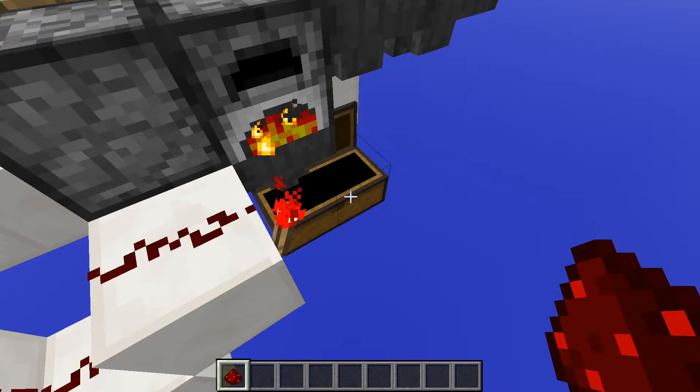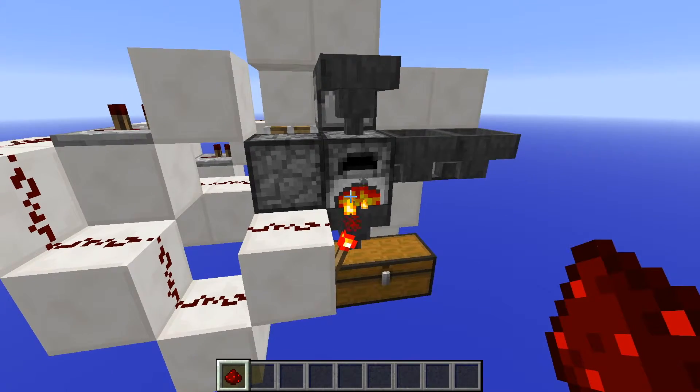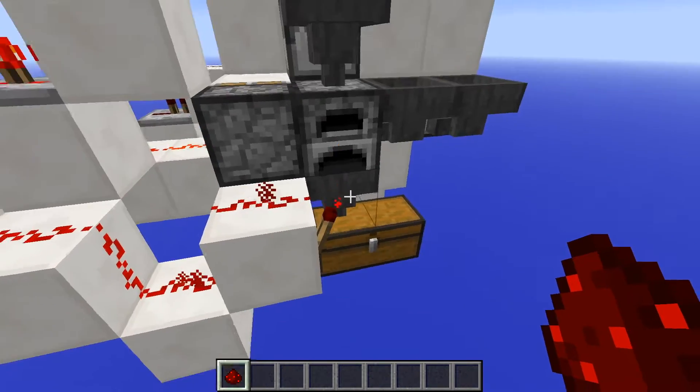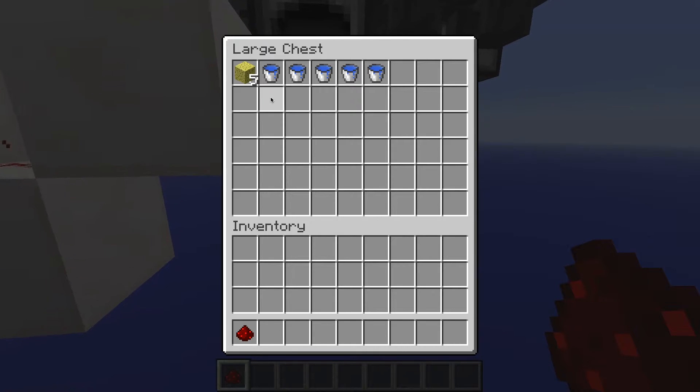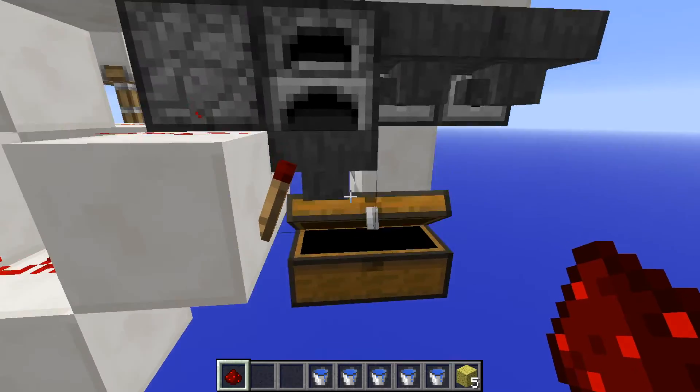This might be our last one here — yeah, this is our last one. As the furnace stops burning... there we go. You can see in our chest now we've got five regular sponges and five water buckets.